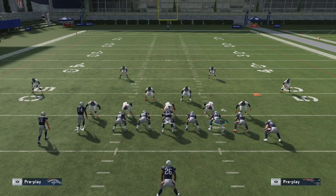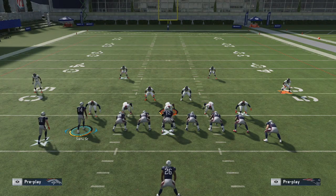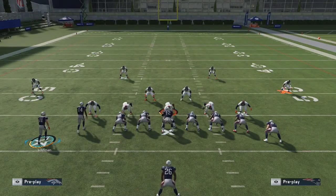Essentially what we've got here is a dual read on each side of the field that's going to need manual coverage. On the right side of the screen, my drag is going to work with my corner route — if I see them playing hard flats I can throw the corner; if I see them playing cloud flats I can throw to the drag. On the other side of the screen, the post works with the hitch. The hitch drops into underneath zones and allows the post to get open behind it, getting underneath all the deep zones. You're going to have to manually guard two areas on both sides of the field — it's not possible, which is what makes this so good.